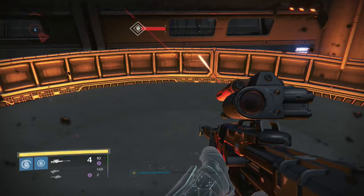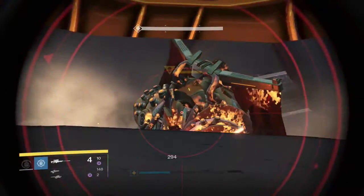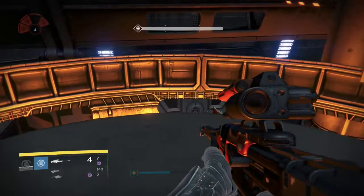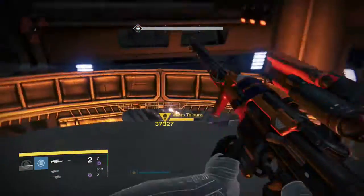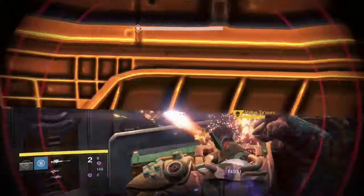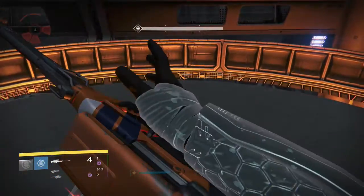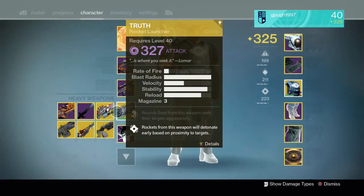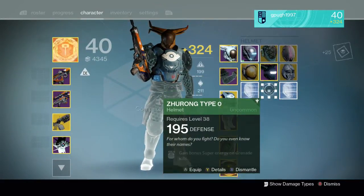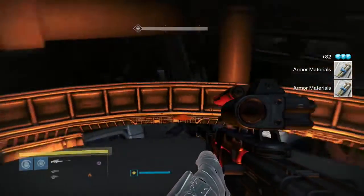I'll just wait up here for my shield to recharge. This is one big waiting game. As long as you're up in this ceiling light, Valus down there can't really hurt you. I'll take this opportunity to switch out my exotic to something more Sleeper Simulant-ish since I'm not going to be swordfighting or risking a machine gun. You can just chill up here and he won't get to you unless you deliberately mess up.